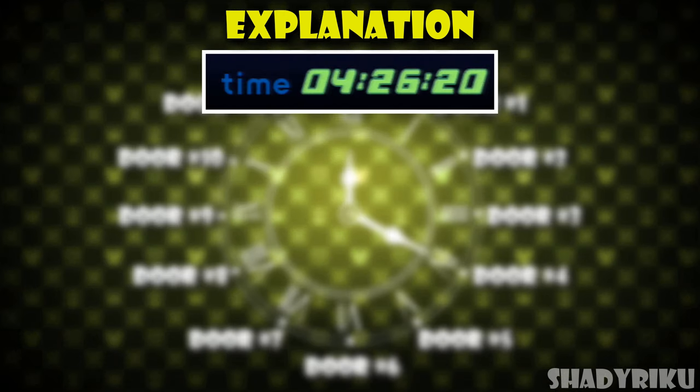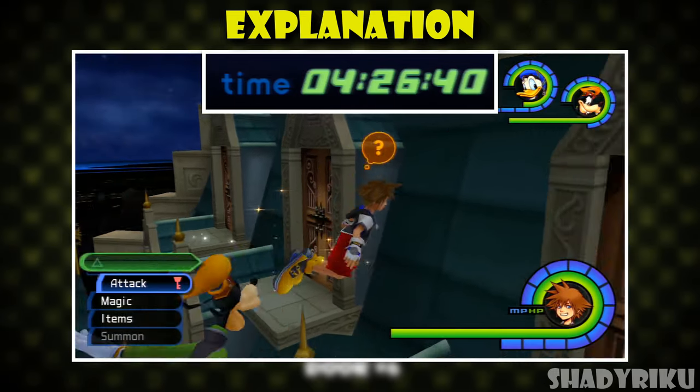Then we look at the hours section of our in-game play timer in the pause menu and treat it like a digital clock. So a playtime of 1 hour is the same as 1 o'clock, a playtime of 2 hours is 2 o'clock, and so on and so forth, up to 12 hours being the equivalent of 12 o'clock. Depending on which hour is on our playtime, this will change which door is open in the clock tower.